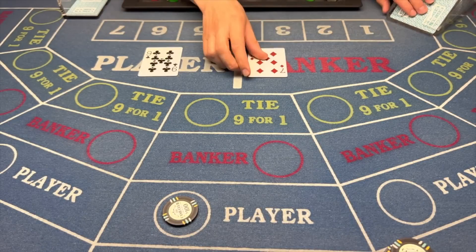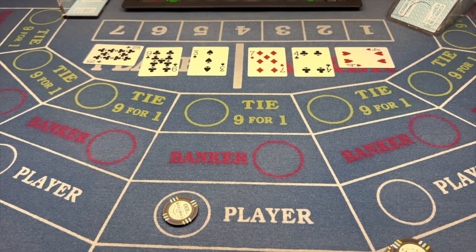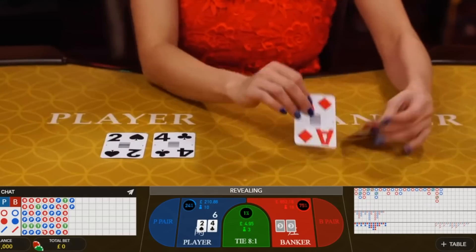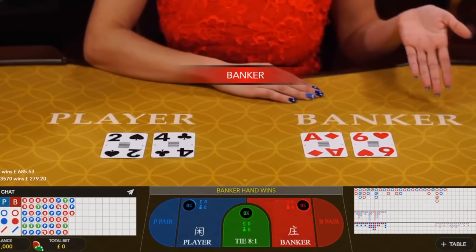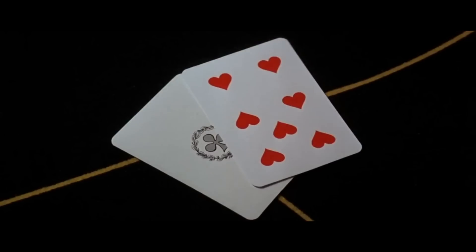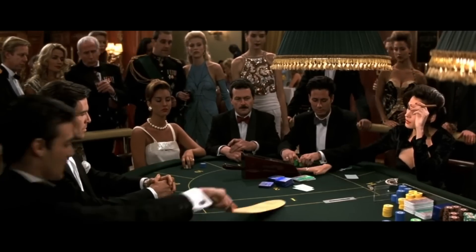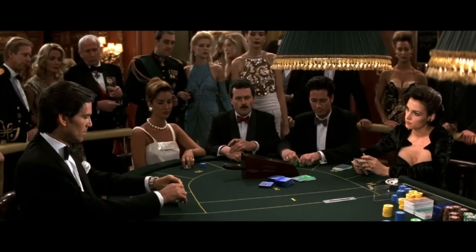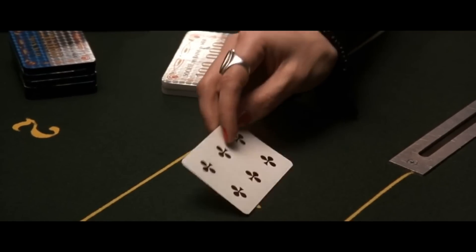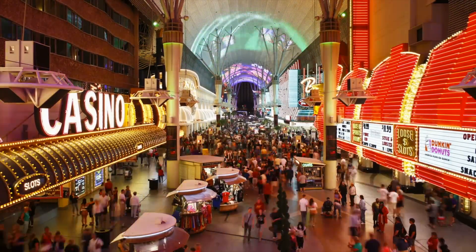Baccarat. Baccarat is a comparing card game played between two hands: the player and the banker. The game objective is to predict which hand will acquire a total closest to 9. If any hand scores higher than 9, that score is adjusted by subtracting 10 from the original total. You as the player can bet on either the player hand or the banker hand, or make other more advanced bets. There will always be a maximum of three cards available for any hand. So if craps is similar to roulette, baccarat is more similar to blackjack, with the difference that you can choose whose side you want to bet on.